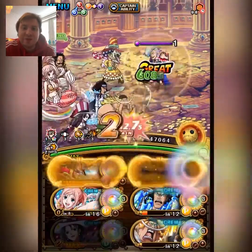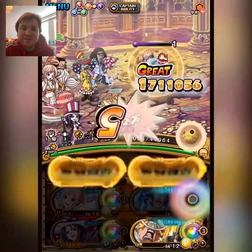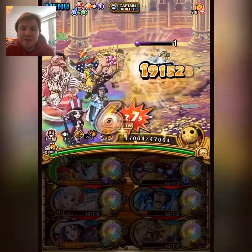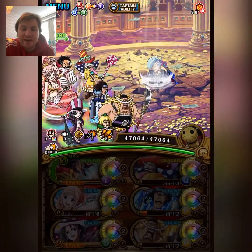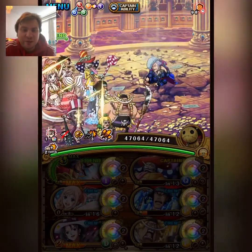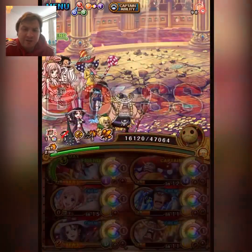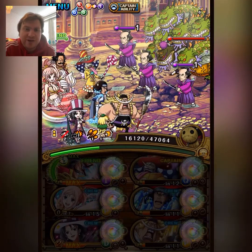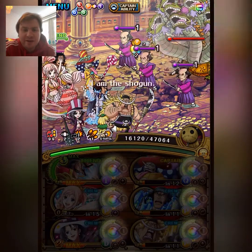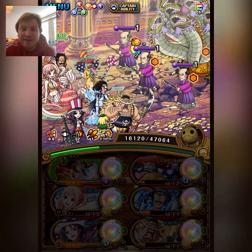I've also set up the Roger and Whitebeard super swap for the final stage. Basically with Roger and Whitebeard we're going to get all the buffs we need — the super swap to 2x attack and orb. With Whitebeard we buff the orb to 3x boost, and we get the color affinity as well with the special. This is a mono-strike team, so everybody gets the color affinity.